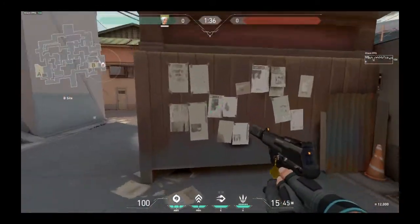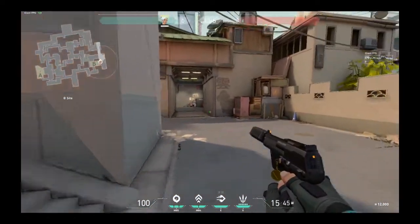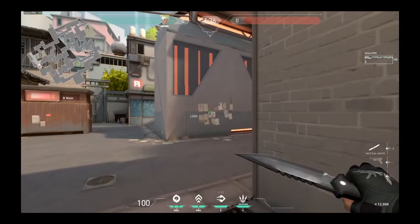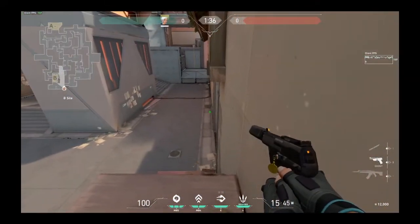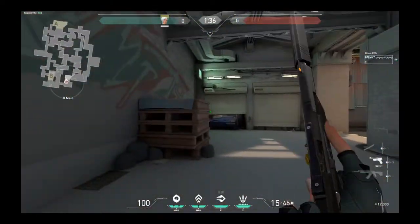This is clipboard on B, right here. Default on B is the default spot that people usually plant, so that would be right here — if you hear 'default' in game, this is it. Left side B main, top of box — that would be the callout if ever there's someone there. You come in from attacker side trying to enter B from B main, and someone kills you from right here. This has been a common spot with characters that can boost up, like Jett. If you get killed from here, just say 'left side top of box outside B main.'